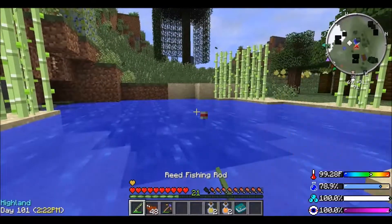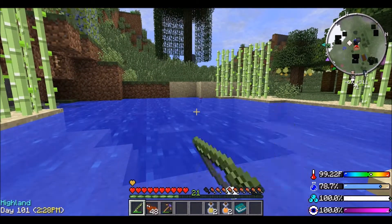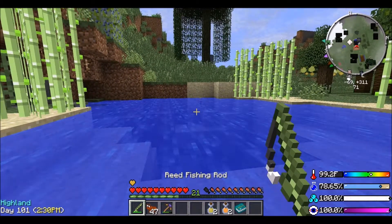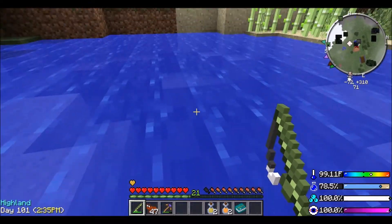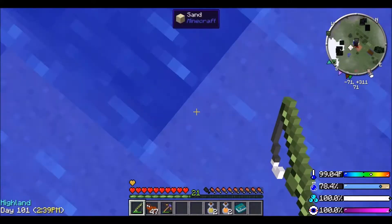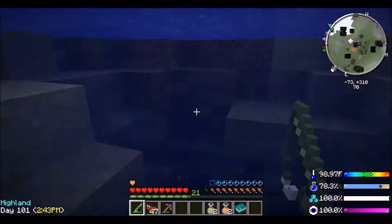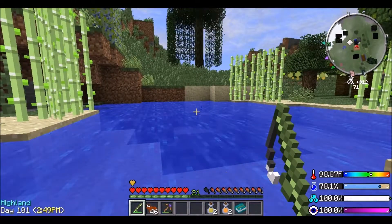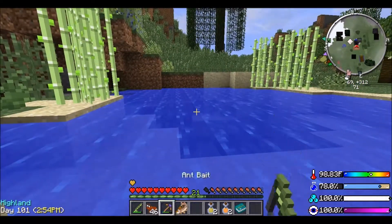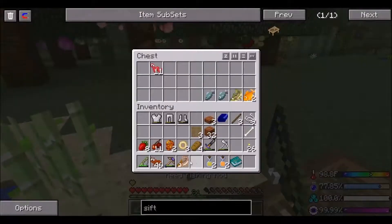I think it was just a stick. We'll try and catch a couple more and then we'll move to a different biome to see whether we can catch something different, because we're in highlands at the moment. Oh cool - rainbow trout! But they're all raw. I don't know why they're all raw. Let's catch another one. Oh, boots - cool, put those on. Ink sack. Let's try and find a different biome and then we'll see.